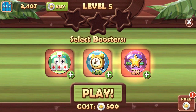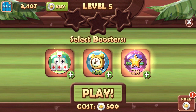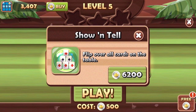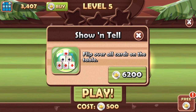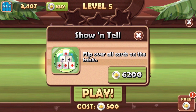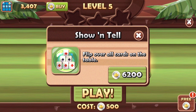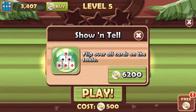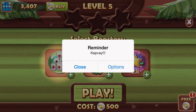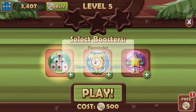We'll go to level four. Right away, they ask you to select your boosters. I've got 3,407 coins left, and one booster is going to cost me 6,200, so I don't have enough. Obviously, this is a free app. The whole idea for the company is they want you to go ahead and buy some of these cool boosts and spend your money. But you can also play this game totally free — if you don't like in-game purchases, you don't have to buy them.